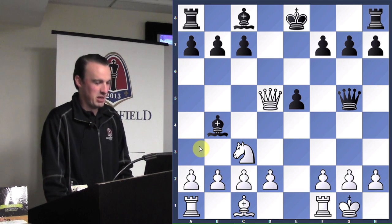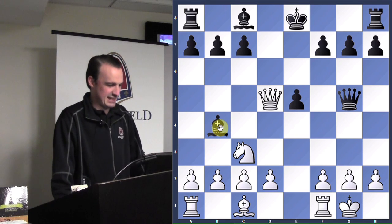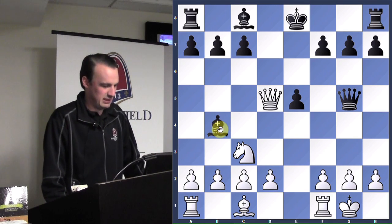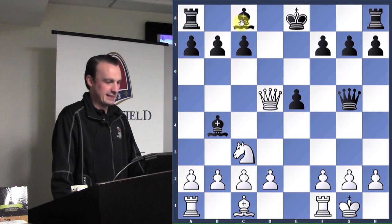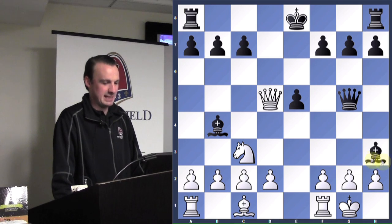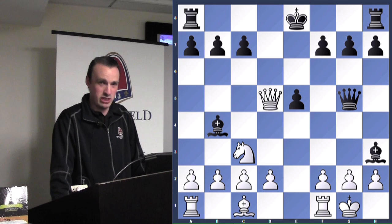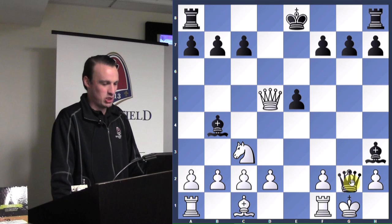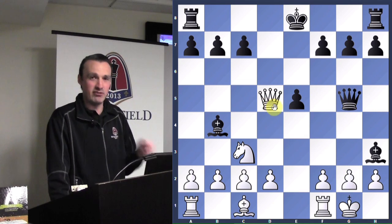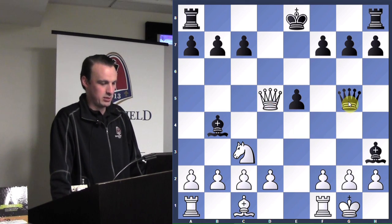White decides the most important thing is castling, but that's not right — the most important thing is winning material and winning the game. Black decides to threaten checkmate, but are they really threatening checkmate? The answer is no, because queen takes g2 would not be checkmate since the queen is protecting g2. But if we can deflect the queen from protection, black will be in business.